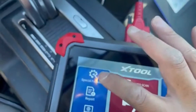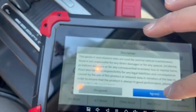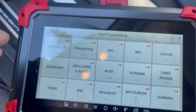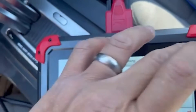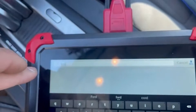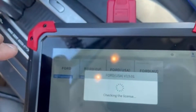We're going to use the D7 to program it. Under special functions we'll go to key programming. Go to Ford — if you can't find it, use the magnifying glass on the top right to search. Find Ford, go to Ford US, and turn it on.